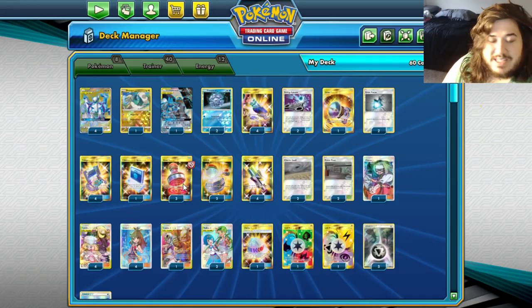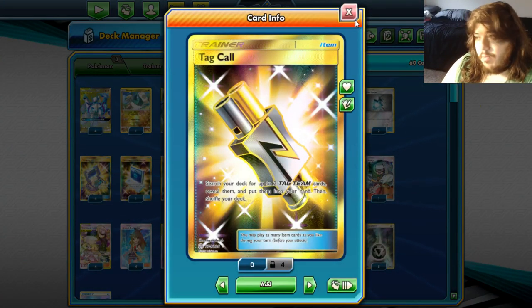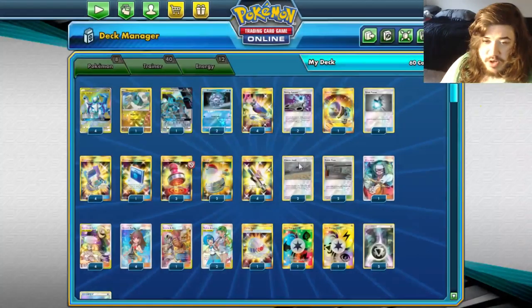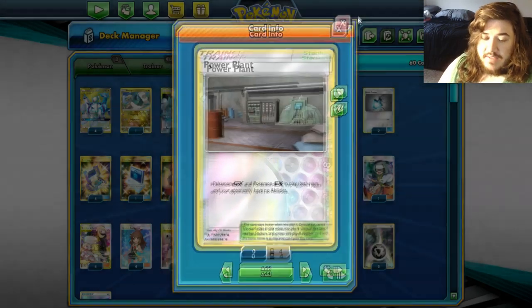You've got three Reset Stamps to punish your opponent, two Switches for your Pokémon, four Tag Team which is a broken card — search for two Tag Teams and put them into your hand, which could be supporter cards or Pokémon. Two Chaotic Swell to punish your opponent. We are playing two Power Plants, which make GX and EX Pokémon have no abilities.